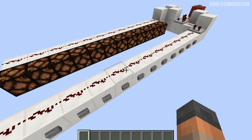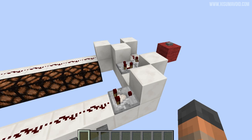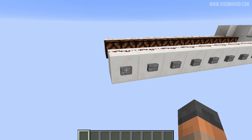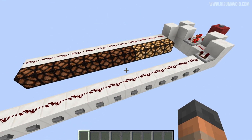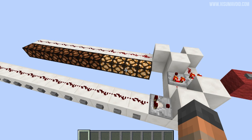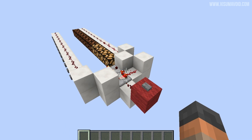As redstone goes along it goes down in signal strength, and comparators can pass on that signal strength through blocks to other pieces of redstone. So if we go with this one over here — it's going to be the lowest signal strength we can send in — you can see that we now have a steady output that remembers how strong the signal strength is, and it's going to stay like that until we choose to turn it off.